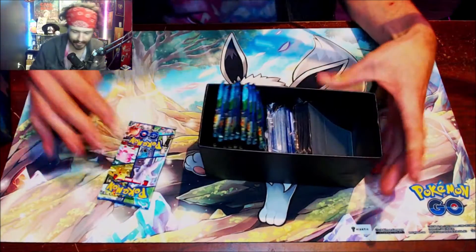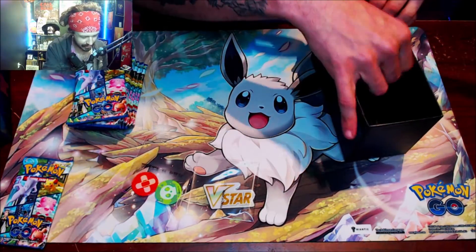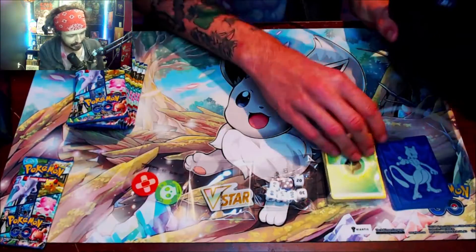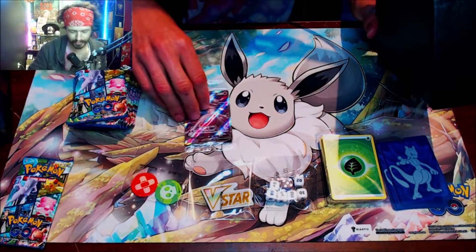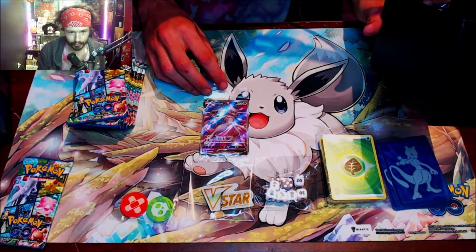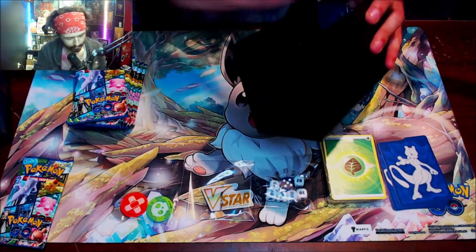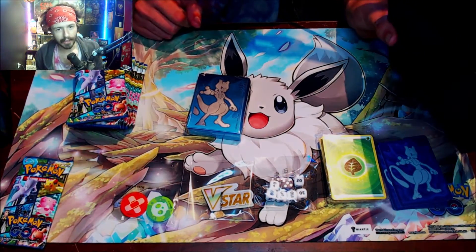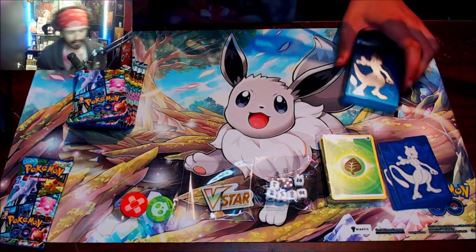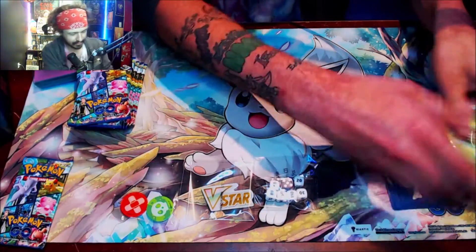A pack just fell out — that injured pack is going to be opened last. There are our beautiful Pokemon GO packs. We've got the blue dice — I actually love how the blue looks this time around. Card dividers, energies, and look at this — the beautiful Mewtwo promo card. Let me bring it up for a closer look — it is absolutely amazing, definitely a keeper. And there are the sleeves — here's a code for you guys.